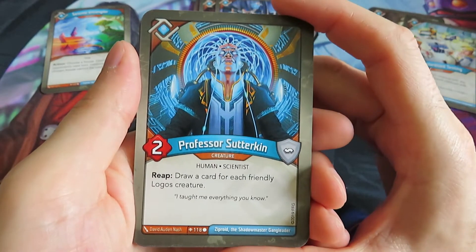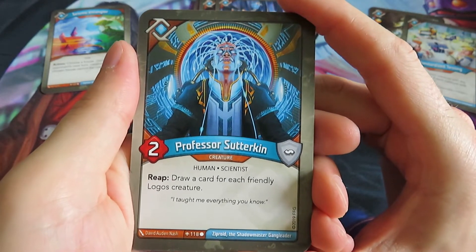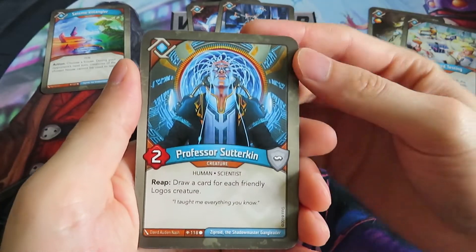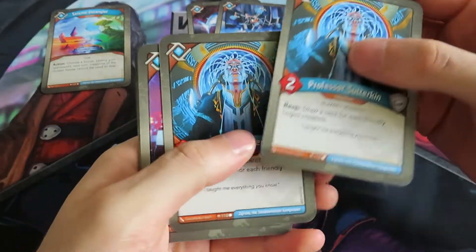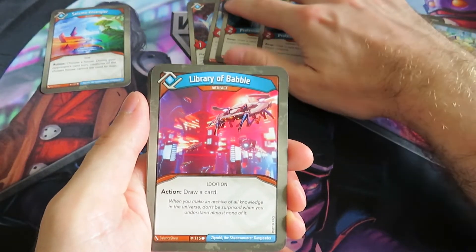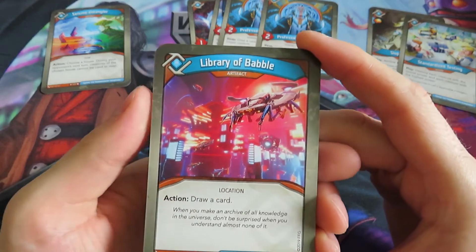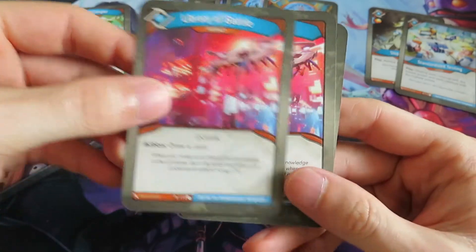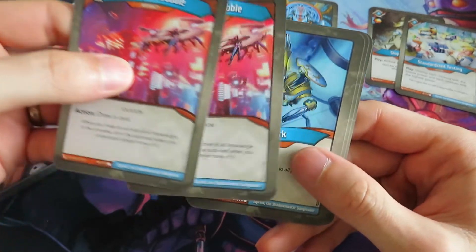We've got another creature: Professor Sutterkin. Reap: draw a card for each friendly Logos creature. We already have two, so that's nice - this is a really cool card. We've got two of those, so we can be sure we draw into that one. And then Library of Babel: action, draw a card. Always very nice, a very good card. We've got two of those, so that's really nice.